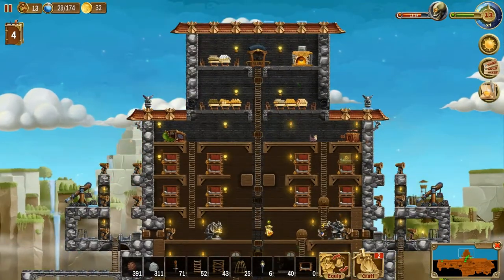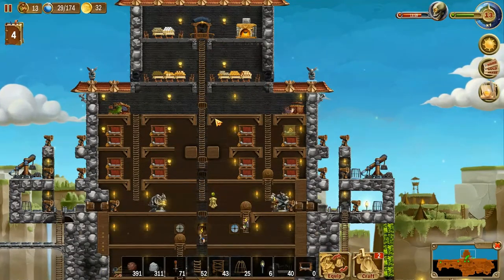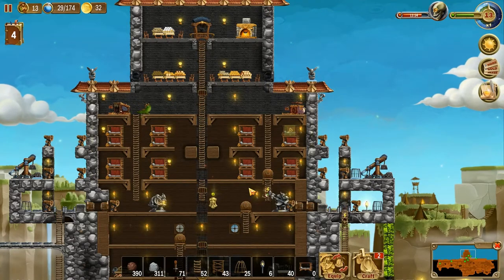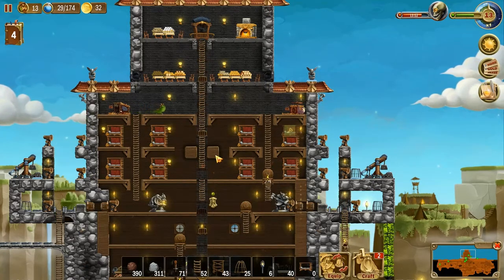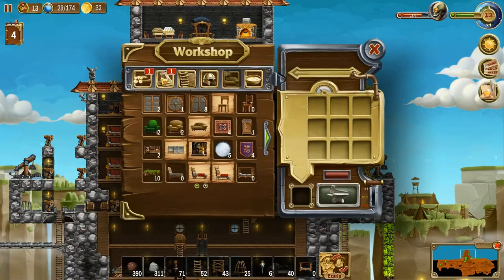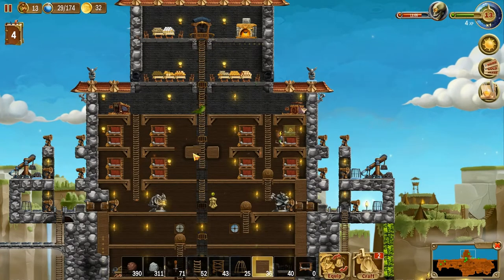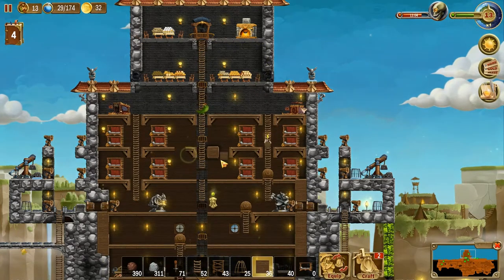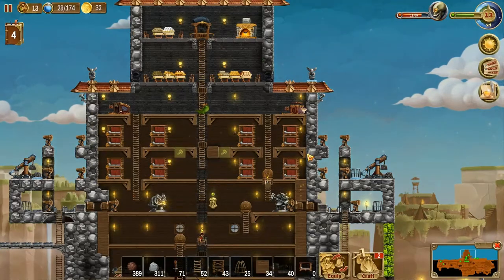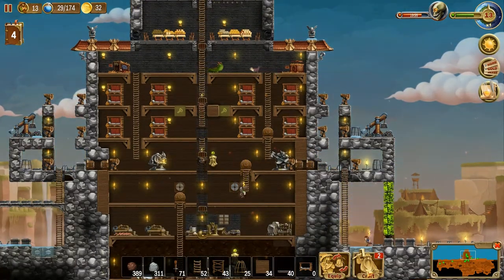These ladders are bugging me. I've watched them and they don't use the ladders at all. They sit and wait for the elevator. Let me craft there into here — that will fix it, actually it'll probably fix itself if I just put these in. We'll test it and see.